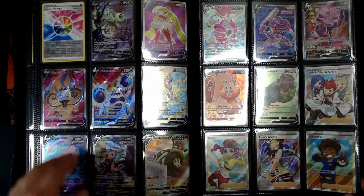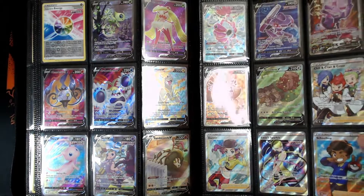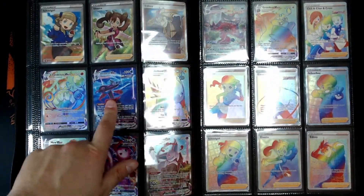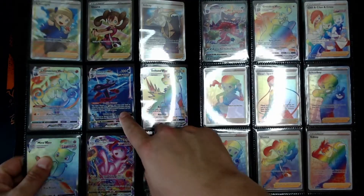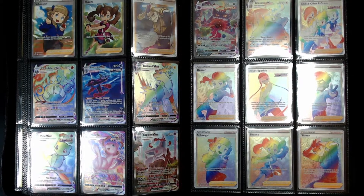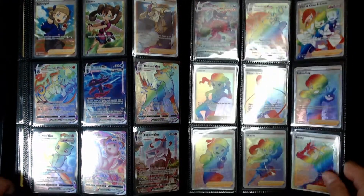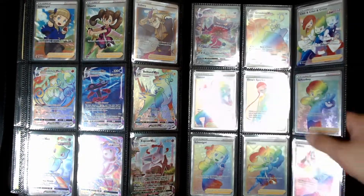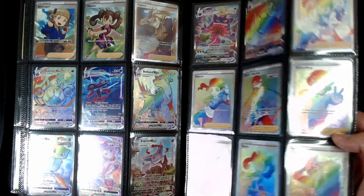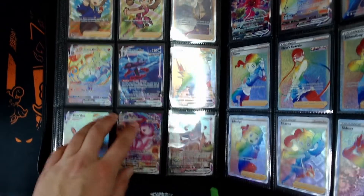We got Celebi V alt art, Inteleon V, Mew V alt art, Greninja V alt art, Genesect V alt art — gotta love the alt arts! Shout out Mr. Milk — he's the one that made me complete the set. The Gengar V Max alt art: the first time I got that card I actually traded my buddy, then I ended up pulling it two more times and sold them for around a hundred dollars. Now that card's like 175-200. We got Mew V Max alt art and Espeon V Max alt art.